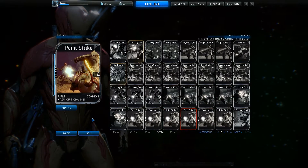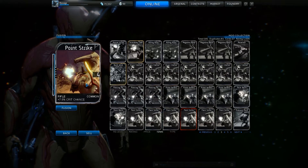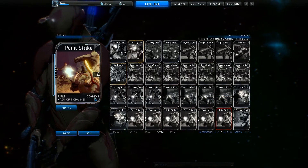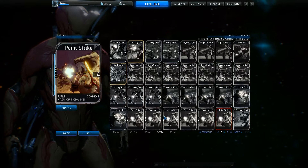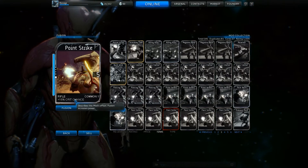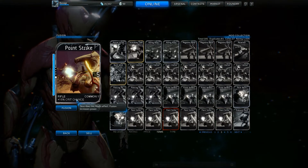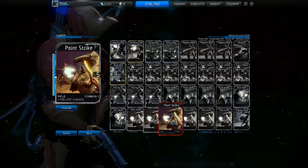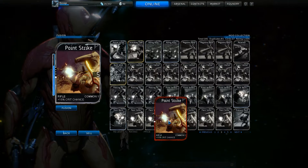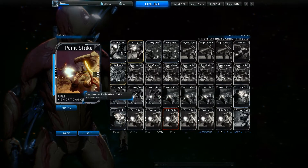Here we go. Point Strike, which is common, plus another common Point Strike, will make this card, which has — as you can see — twice as much crit chance as the basic model. It goes on a times format of the base description.